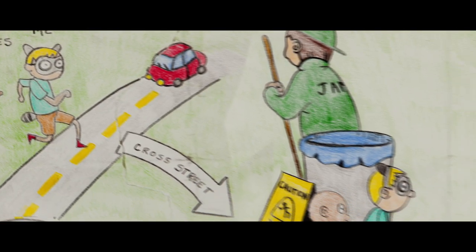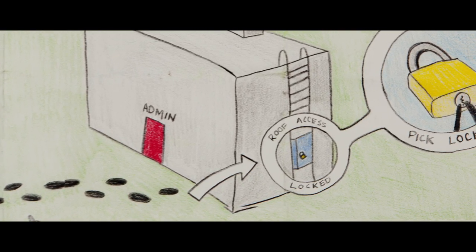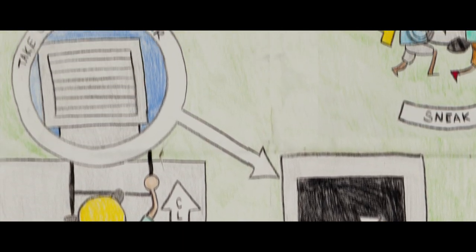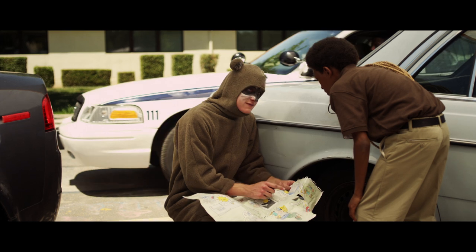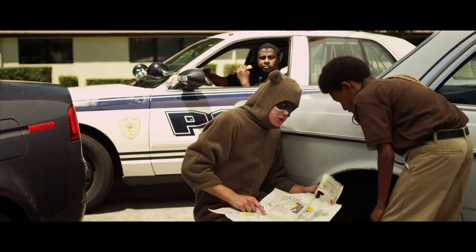First we cross the street and slip past the janitors. We make our way to the east side of the building where we'll find the fire escape. We'll use this lockpick kit to free the ladder and climb on the roof. Once we're there, we're gonna open up the side of the AC vent. Then you're gonna get in. I'm gonna put this rope on your harness, alright? You're gonna shimmy down into the advisory building.